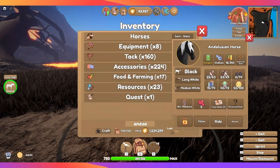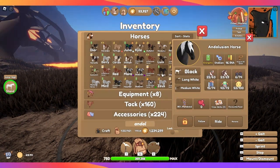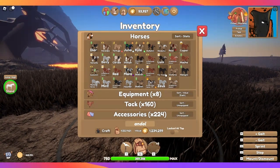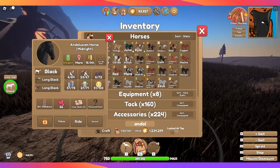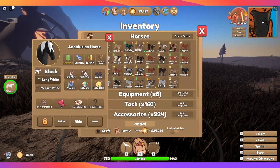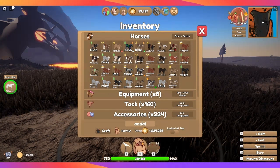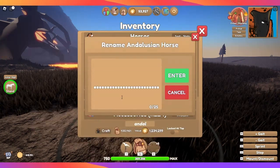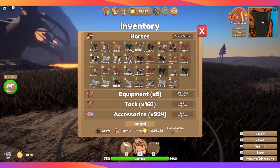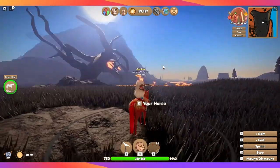So I have one right here — I have Midnight, this is a mare, and this must be the one I just caught because this is the stallion. I have a black Andalusian already, so when I'm going to sell a horse, I just name it with hashtags so that I can look it up when I go to Larry to sell the horse.